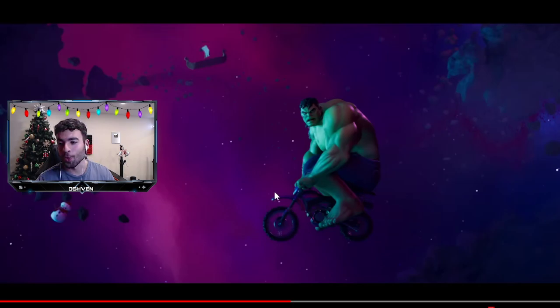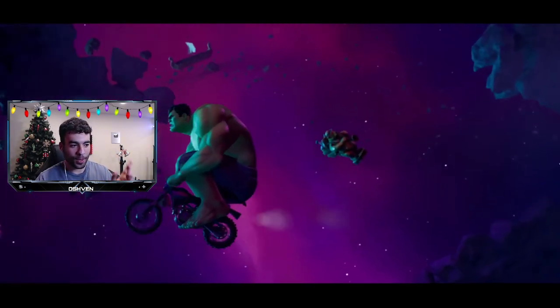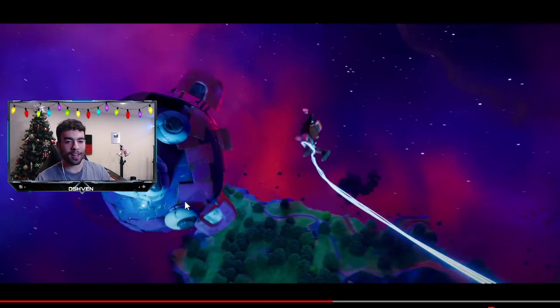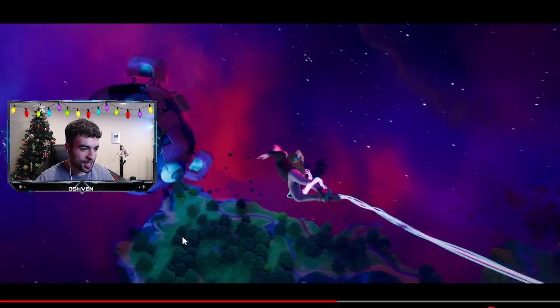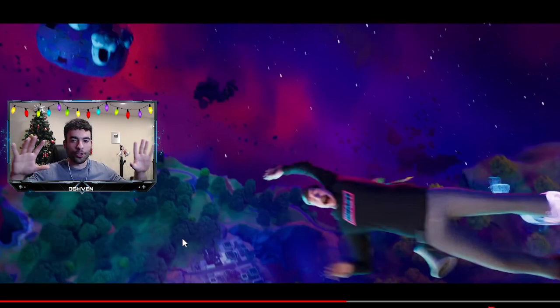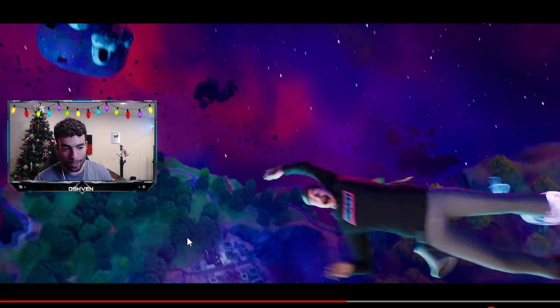The Hulk is going to be a skin we see in the Chapter 4 Battle Pass. We also have a Legend, and that is Mr. Beast. Mr. Beast is going to be in the Chapter 4 Battle Pass or maybe a secret skin as well. We're not 100% sure how Mr. Beast and the Hulk skin are going to be introduced in Chapter 4 — it could be a Battle Pass skin, it could be a secret skin.